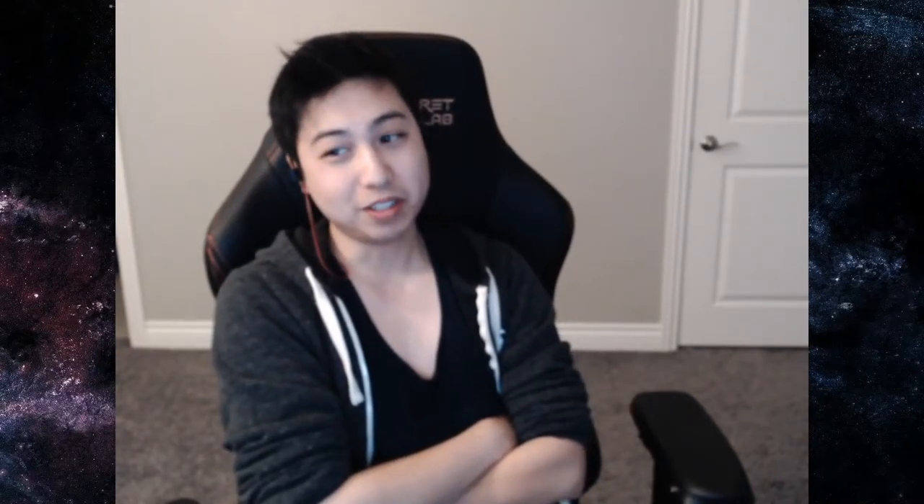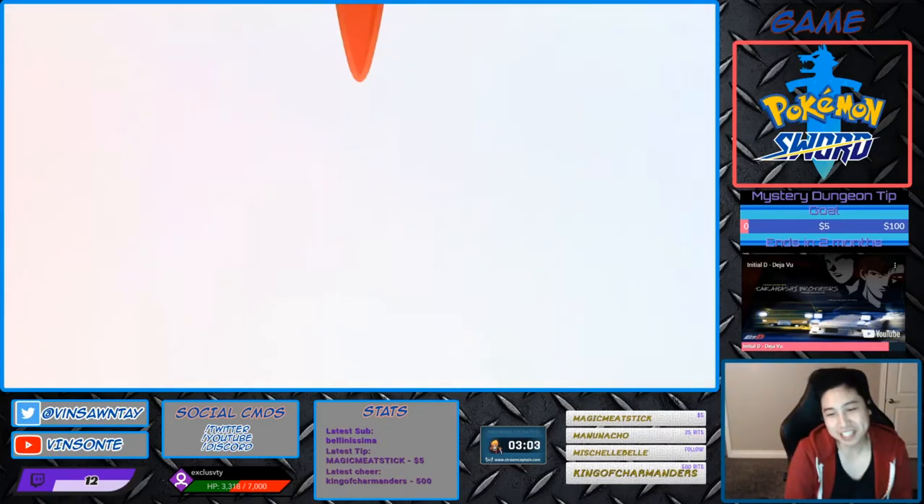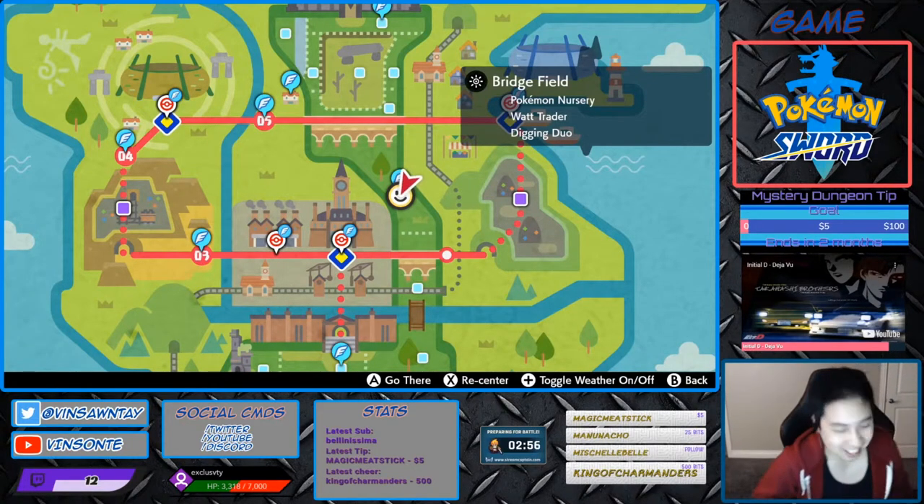Hey, Vasanti here. So in this video, we're going to look up Gigantamax Copperjaw, but also with the Hidden Ability. Hidden Ability Gigantamax Copperjaw — that's what we're going for. So it's not the original, which adds a twist and is going to be slightly harder. The Hidden Ability is Heavy Metal, which doubles the Pokemon's weight, which is good for Heavy Slam.